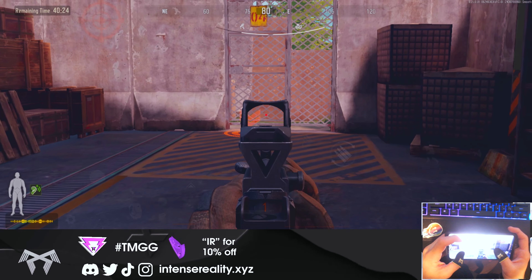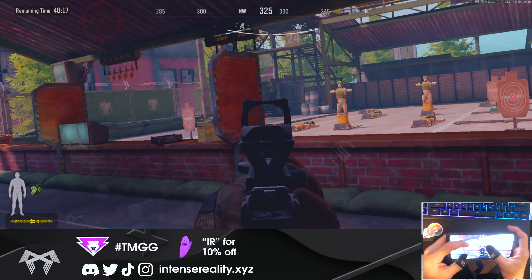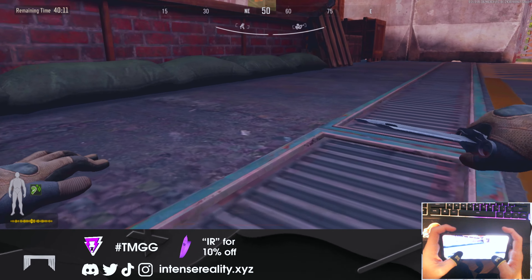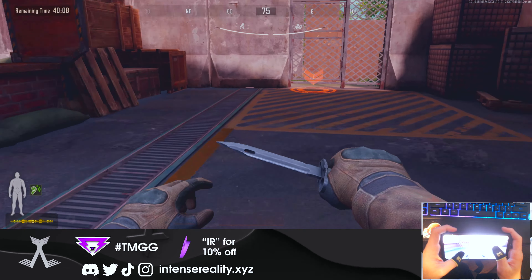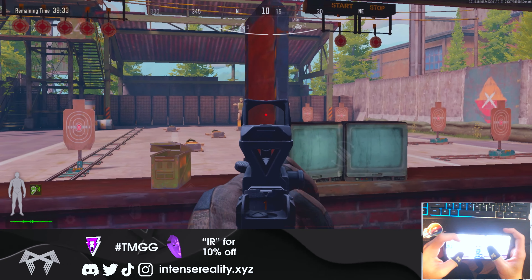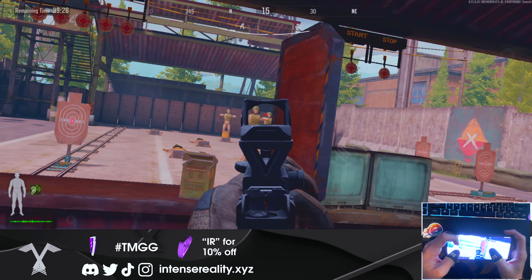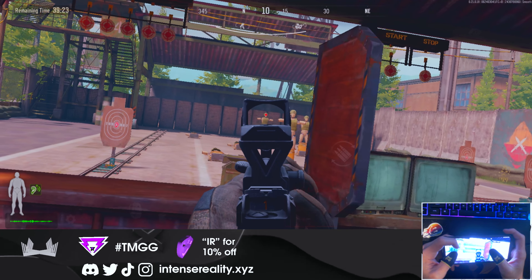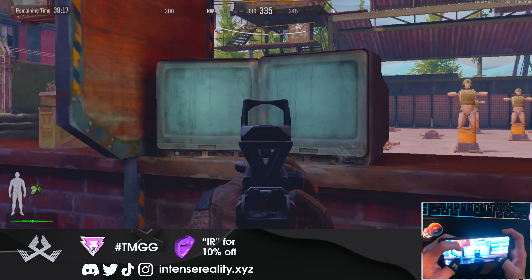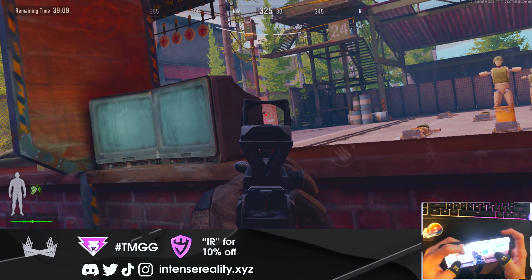Leaning is in this game and it is very important — you need to learn how to use those buttons to become good. Leaning helps you take proper angles on locations, and quick peeking is also very useful for getting information without exposing yourself. Quick peeking is when you line up at an angle and peek very fast. I recommend setting it to hold-to-peek so you don't have to continuously tap the button.